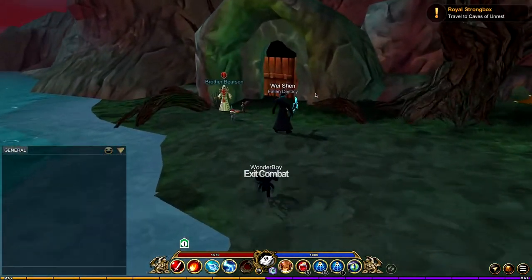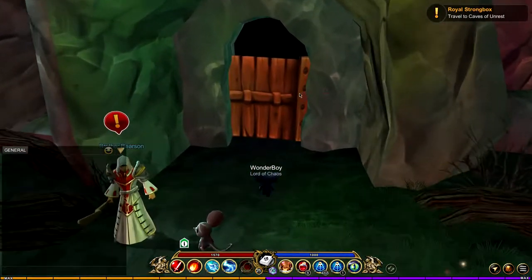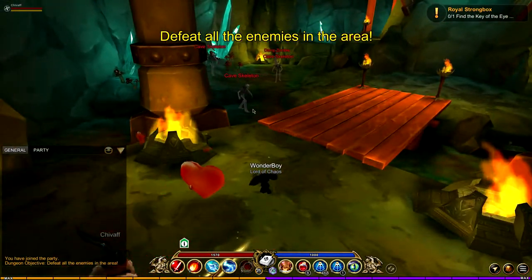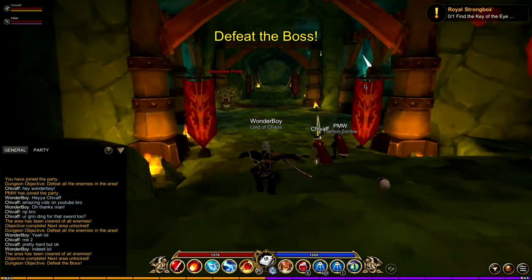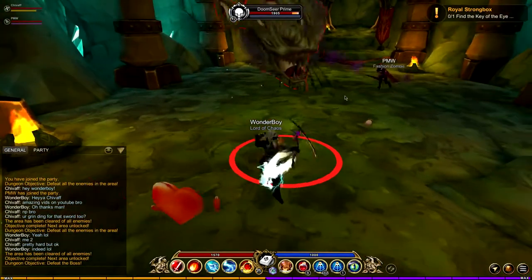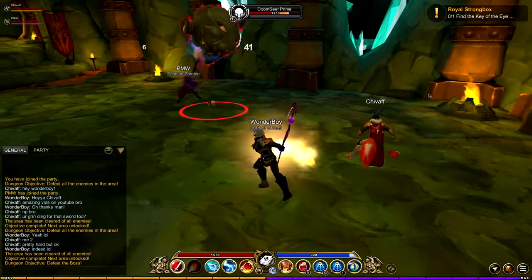This is where you get the Key of the Eye. I'm going into the dungeon — I'll skip ahead to the end so you don't have to watch me fight everything. And here we are at the Doom Seer Prime. This boss has a chance to drop the Key of the Eye.